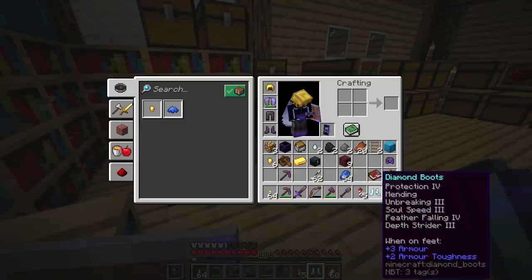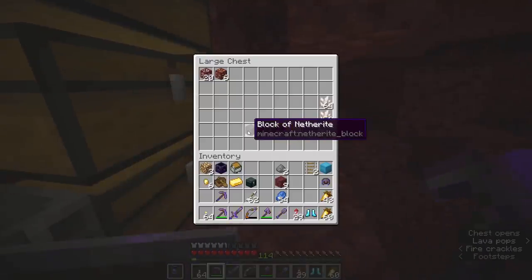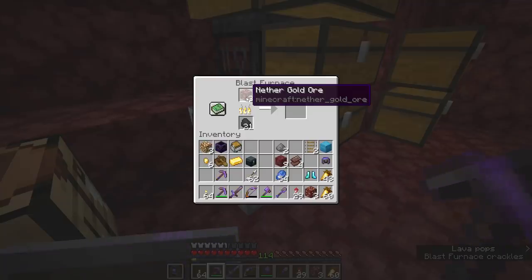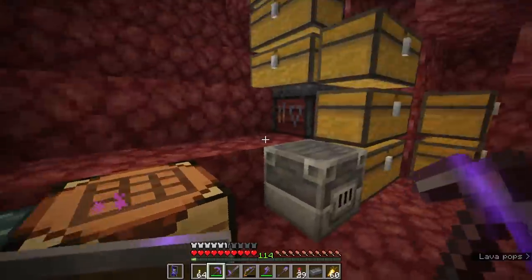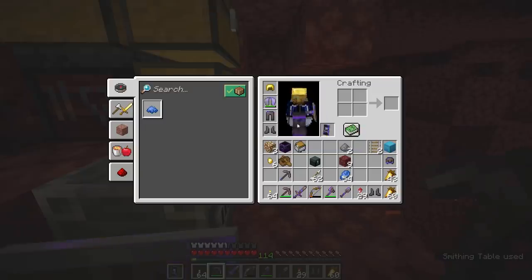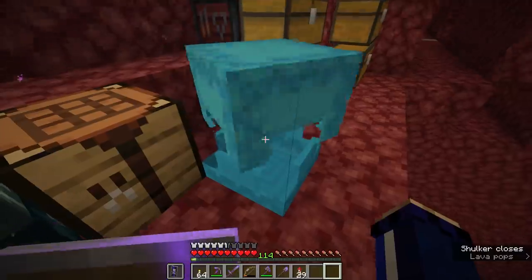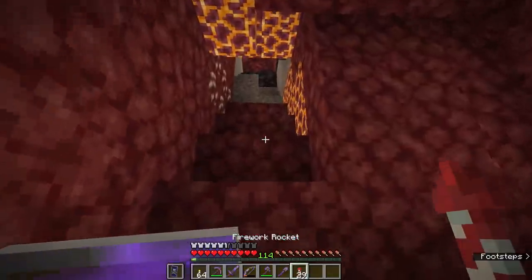We'll probably end up upgrading these to netherite as well. Back down to the netherite mine where I've been collecting some netherite into blocks. I'll smelt up three more of these ancient debris, and some nether gold ore as well — nether gold ore can be broken down into nuggets with fortune, but can also be smelted as ingots. That gets us an ingot of netherite to apply to our brand new boots. For no cost whatsoever, we get six enchantments on the boots. These might end up being my new fancy boots. Now we are primed and ready to take on the soul sand valleys.